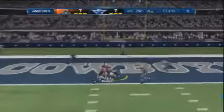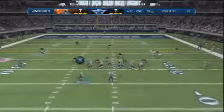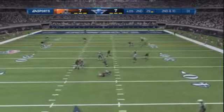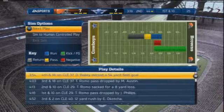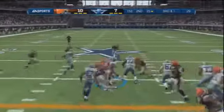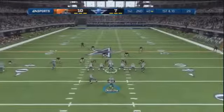Romo goes to the end zone — John Phillips had an opportunity but the safety makes a nice play to force an incompletion. Second and goal, Romo is under pressure and goes down. That sets up third and long, and an incomplete pass to Miles Austin results in fourth down. Dan Bailey misses the 54-yard field goal, so it's 10-7 Cleveland inside of two minutes to go before halftime.